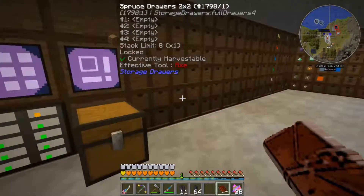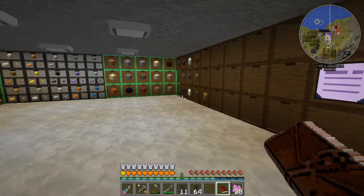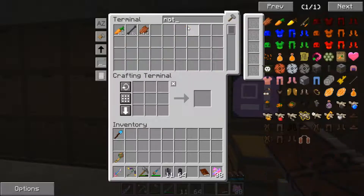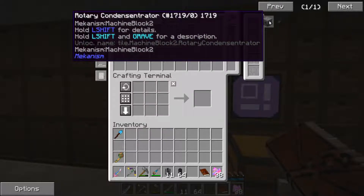We're back down here in the storage unit. We need to make what is known as a rotary condensinator in order to process the liquid lithium into lithium, which is then converted in the chemical crystallizer. So let's see what this is — rotary condensinator.